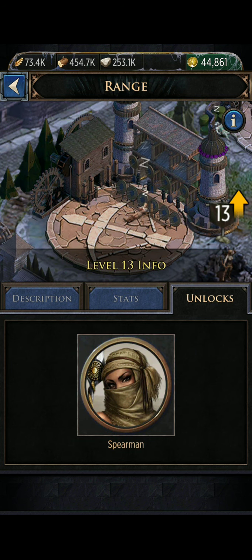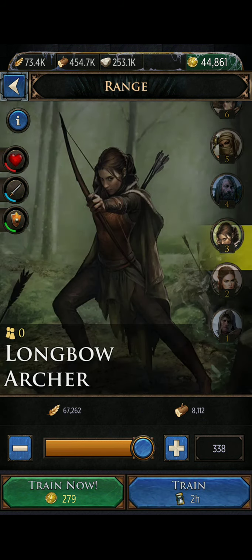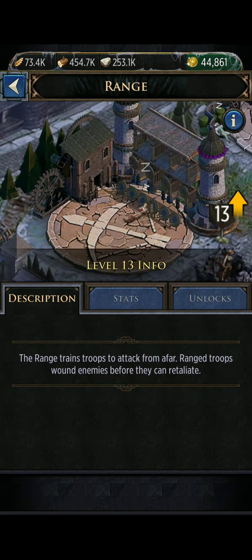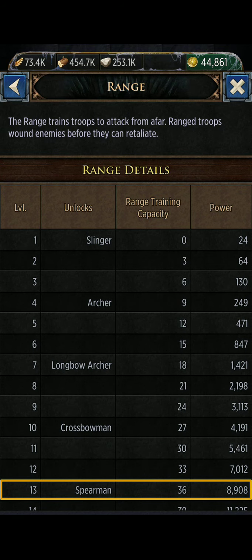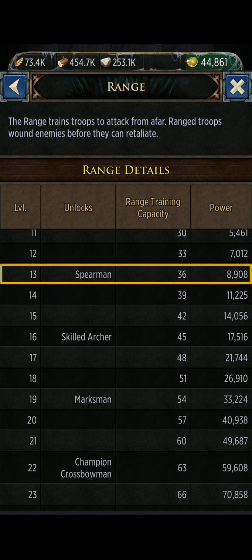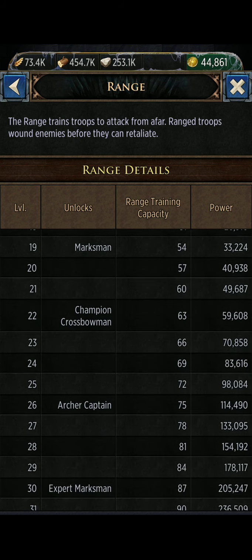Level 13 unlocks your spearmen. If you hit train, those are these ladies right here — very Dornish looking ladies, your spearmen. In the top right corner on the info screen, it'll show you which ones unlock at what level of your range. You have your slingers, archers, longbow archers, crossbowmen, and spearmen, which just unlocked at level 13. Those are T5 troops. T6 is skilled archer, T7 marksmen, T8 champion crossbowmen, T9 archer captains, T10 expert marksmen, and T11 stormcrow archers. The power you see off to the side is just how much power it adds to your power bar to have it leveled up to that level.